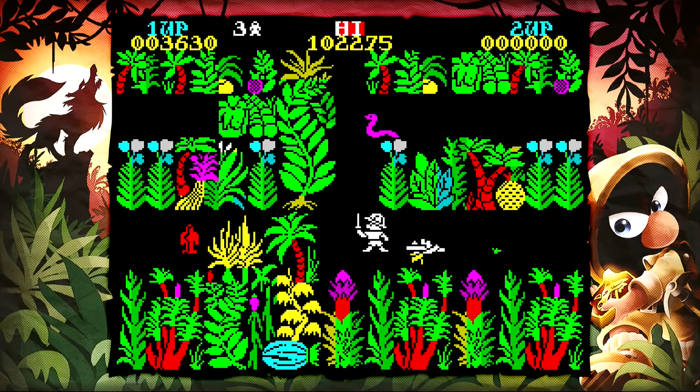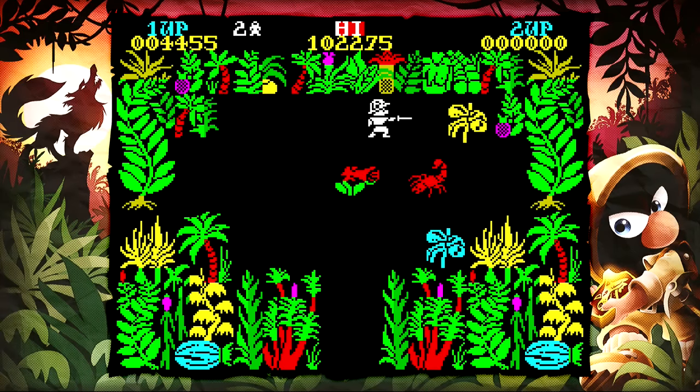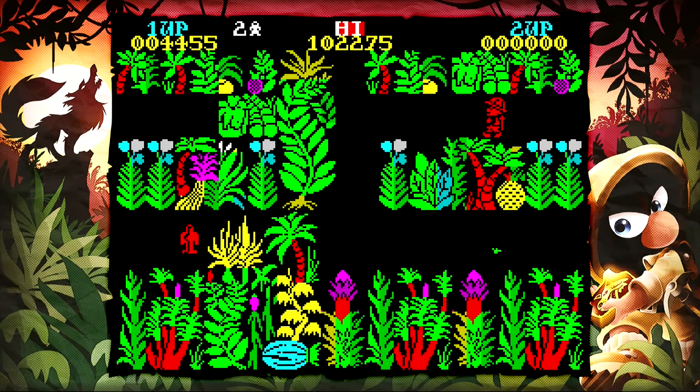Sabre Wulf is one that's a bit harder to get into, and I'm not entirely sure it's worth it. It's similar to Attic Attack in that you're in a giant hedge maze trying to find four pieces of an amulet. The one tip: you basically have to hold the attack button the whole time because enemies are just spawning in your face very unfairly. I quit it pretty quickly.